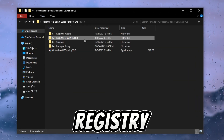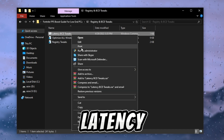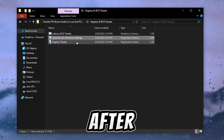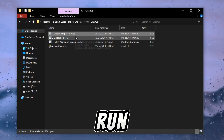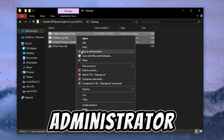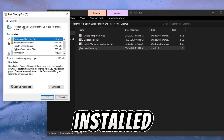Now open up the registry and BCD tweaks folder. First, install the latency batch file on your PC, then execute the two registry tweaks. Next, open up the cleanup folder and run the three batch files as administrator. After that, run disk cleanup and clean the drive on which you have installed Windows.